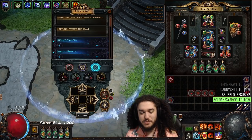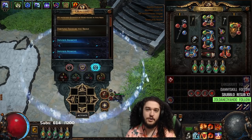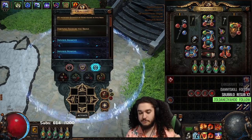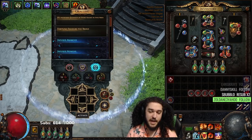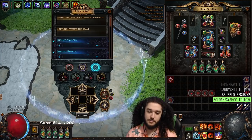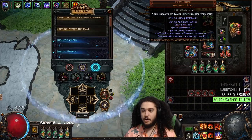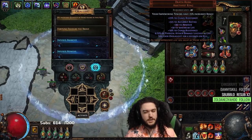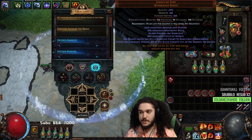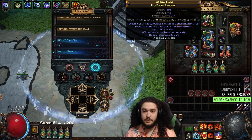Hello and welcome everybody. Today I wanted to go ahead and conclude the SSF series for the Righteous Fire Inquisitor for 3.17. I had a lot of fun — I did not achieve all of my goals but I achieved all of the realistic ones. If I were to replay this character again in a league I'd remember how hard it was to acquire some things, like the armor ES six-link chest or a Death's Rush. Although Death's Rush was hard to get, I found many of them. The Legacy of Fury is basically from Maven, and everything else is achievable.